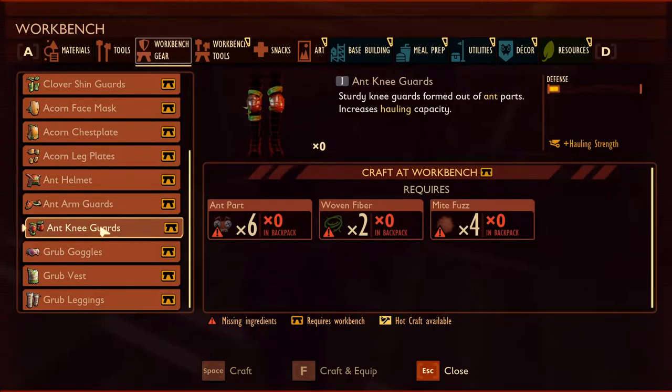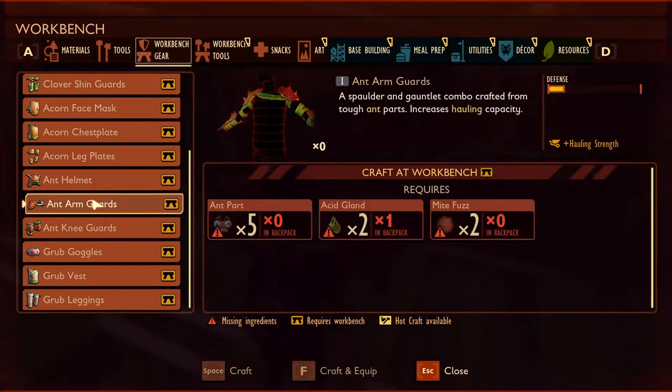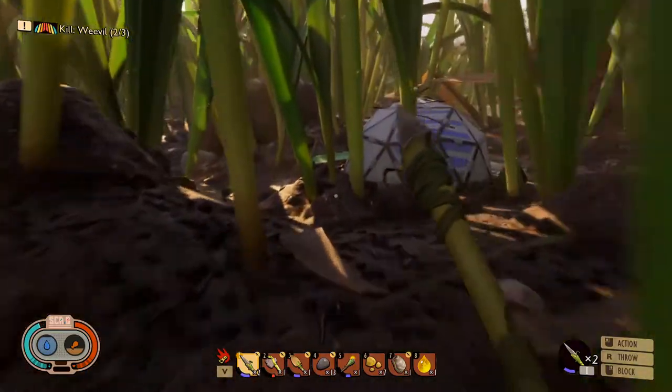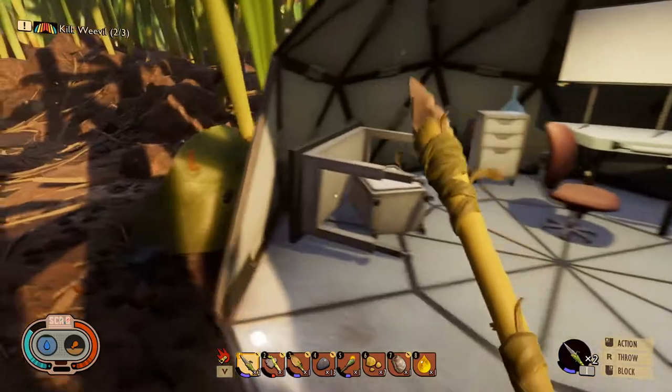We need fourteen ant parts, and an ant head, and two acid glands. Let's go analyze first. I guess we have to go find some ants.